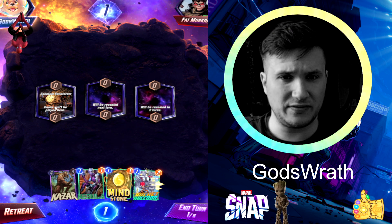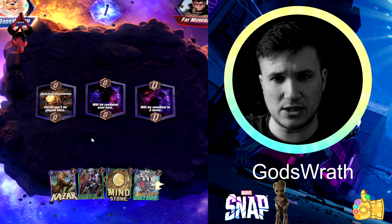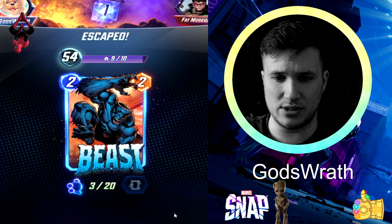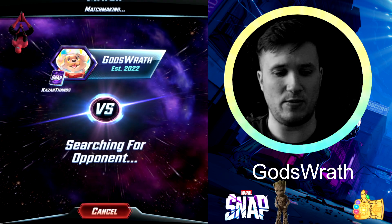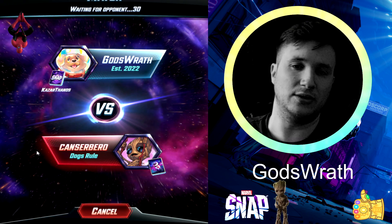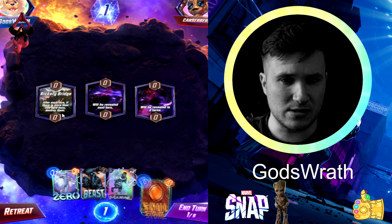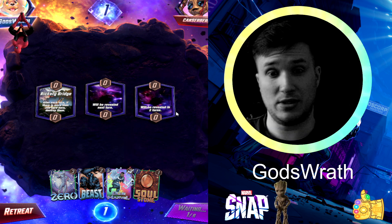We have Sanctum Sanctorum — yeah, I'm not going to go with that. I don't like that. Sanctum Sanctorum is, for a zoo deck, the worst thing, because you want to fan out all of your 1-cost cards onto the board as quickly as possible. Sanctum Sanctorum takes that away — you're only going to have two locations. I gladly lose on some locations. Rickety Bridge is one of those as well.